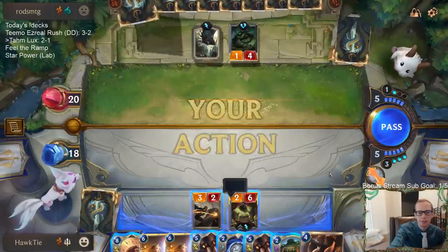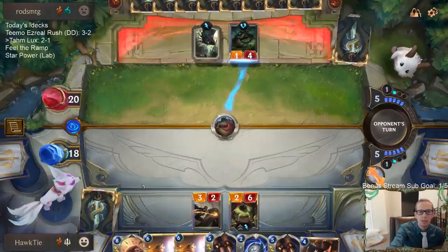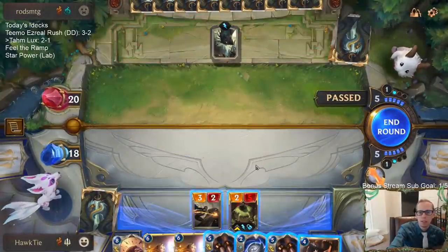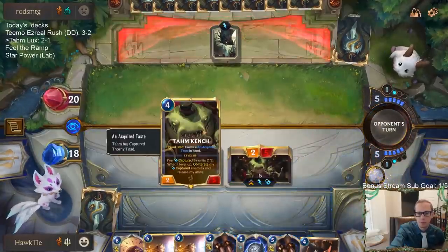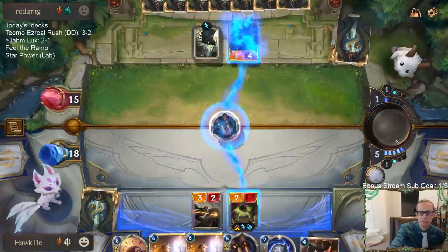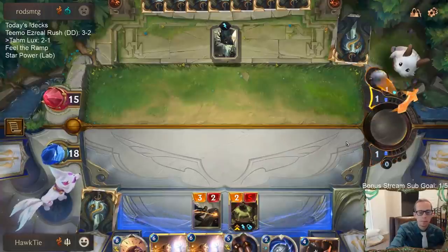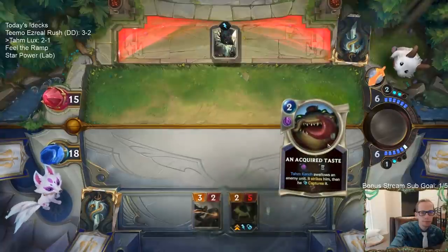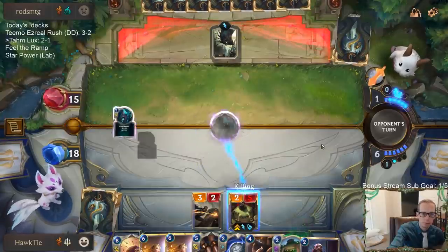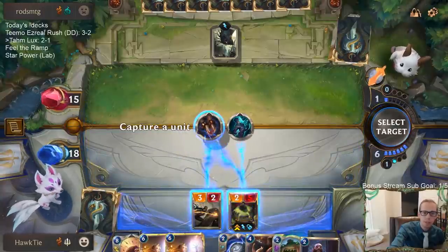Get rid of the Vengeance. Acquire Taste — I kind of want to pass and try to get Unyielding Spirit on Tom Kench. That'd be nice — Unyielding Spirit on this Tom Kench while they're just passing back over to me. I might as well get the attack in. Lock him up.